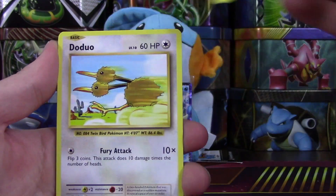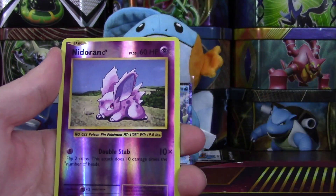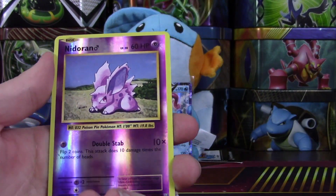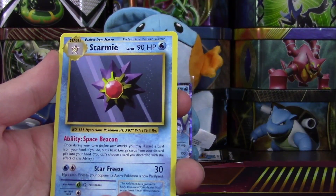We're starting with Evolutions. We have Staryu, Pikachu, Doduo, Charizard Spirit Link, Poliwhirl, Maintenance. Our reverse is just a common Nidoran male. And we have a Starmie regular rare.